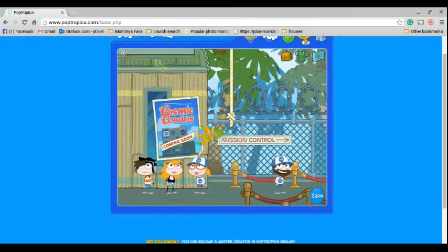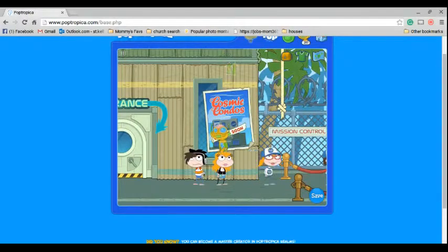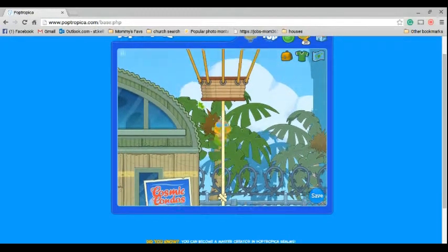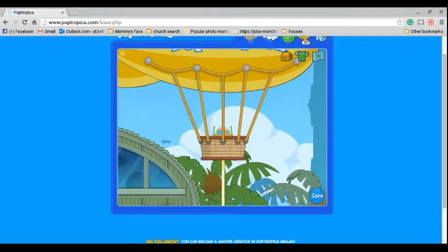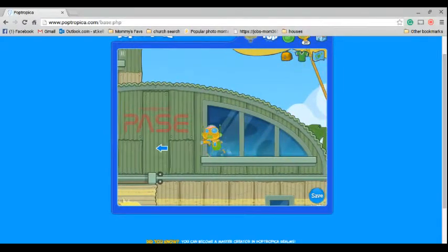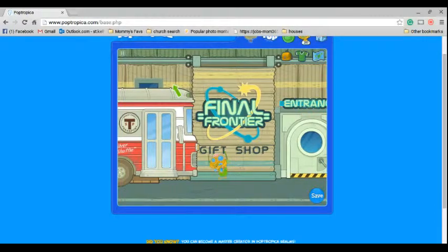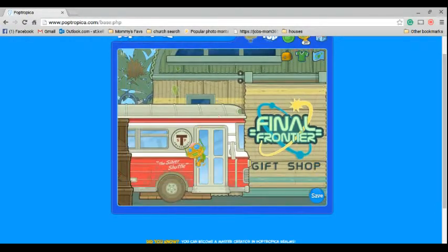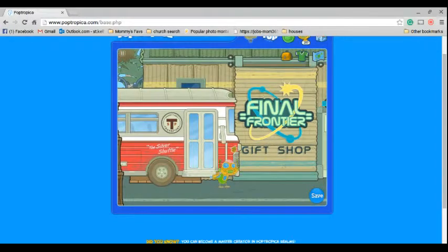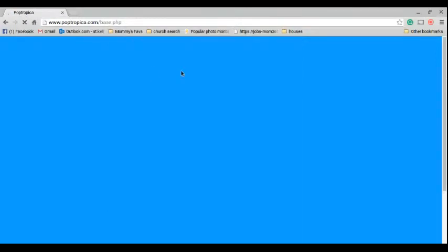Soon I'll be posting a video probably of the glitch that you use to get this item, so you guys can have a golden Renegade bot too. If you ever customize this item away, all you have to do to get it back is perform the glitch again that I will show you later. It's pretty easy to perform.